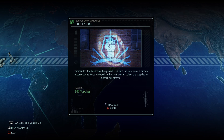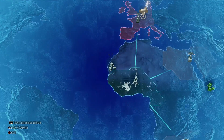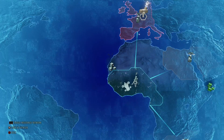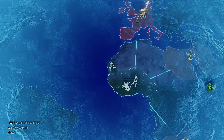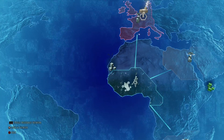140 supplies — that is our monthly reward for leading the resistance and keeping people fighting against the aliens. So we will go investigate that so we can get that. Avenger plotting new course. Because this is the second attempt — I recorded the first attempt and it did not work well.